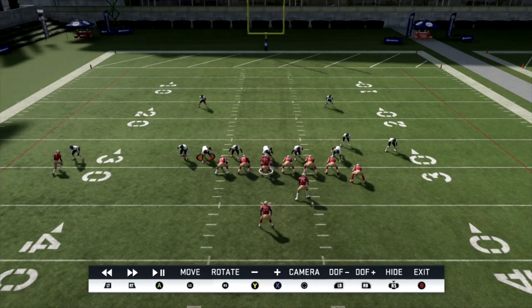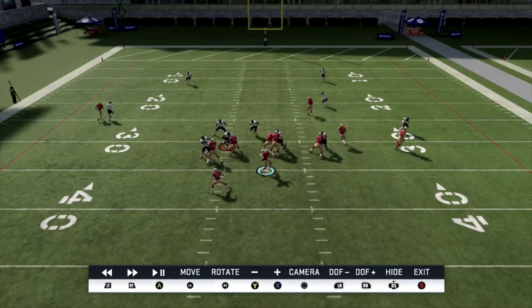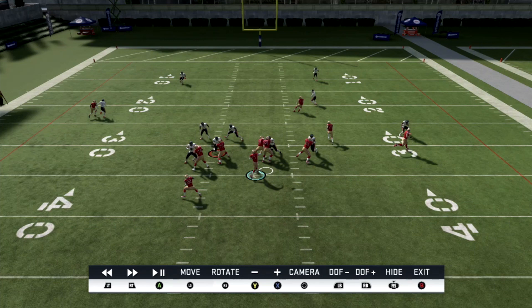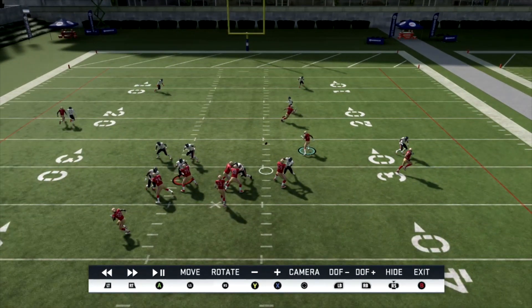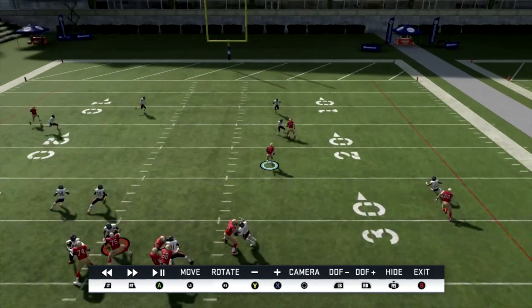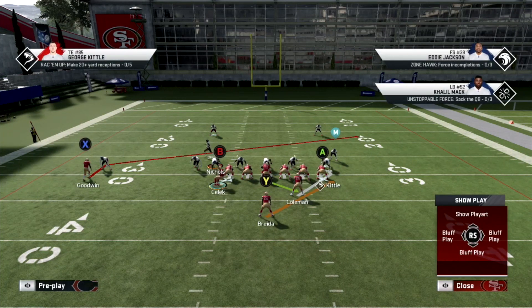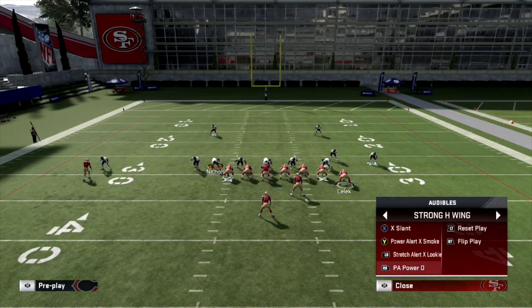Whatever man coverage they're in, it doesn't matter — there's no assignment on that fullback. In the instant replay, everyone's manned up on a guy except the fullback, who has no assignment. He kind of wanders off and follows the running back for some reason, leaving the fullback wide open. This is not a practice mode glitch — this actually works in a real game. You can definitely catch your opponent for a touchdown when they're in man-to-man coverage. You can also motion the tight end over to confirm they're in man-to-man — if he follows the motion, you know.